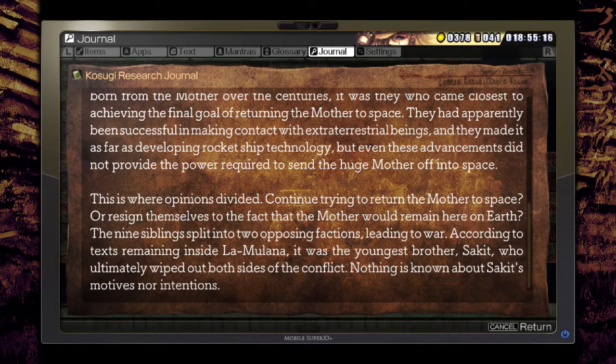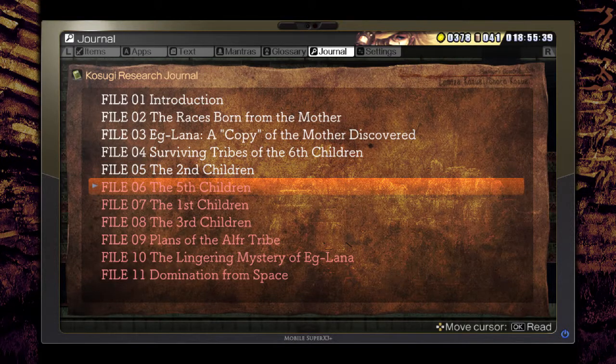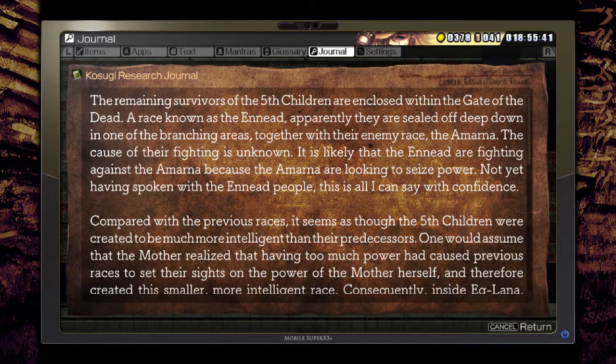They had apparently been successful in making contact with extraterrestrial beings and made it as far as developing rocket ship technology, but even these advancements did not provide the power required to send the huge Mother off into space. This is where opinions divided - continue trying to return the Mother to space, or resign themselves to the fact that the Mother would remain on Earth. The nine siblings split into two opposing factions leading to war. It was the youngest brother Sakit who ultimately wiped out both sides of the conflict. Nothing is known about Sakit's motives - we do know about those now.